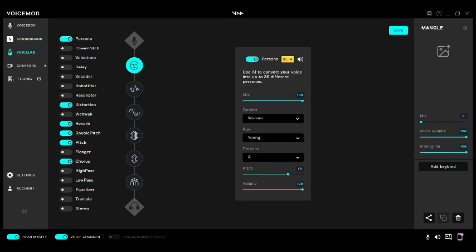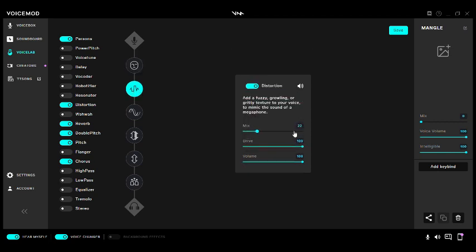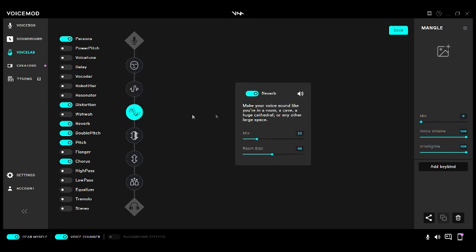When you're talking low, it won't pick up the words you're saying. So: Mix 100, Gender Woman, Age Young, Persona A, Pitch 75, Volume 100.